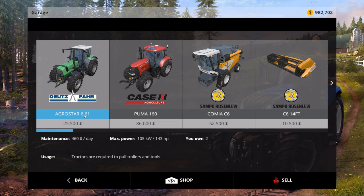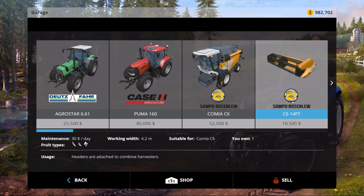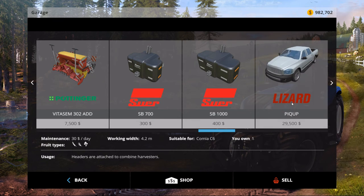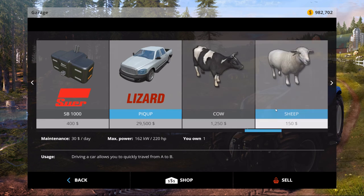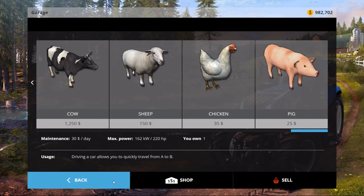We have one, two Agri-Stars. We have one of these little Puma 160s, the Kamika cutter that goes with it. A small trailer, plow, cultivator, seeder. A mitt full of weights — there's three of those, two of these. The Lizard pickup, and that's it, other than the critters we bought. Not a huge selection of equipment, but I don't have an issue with that.